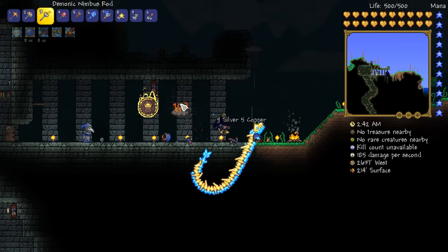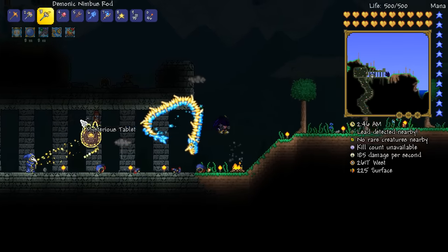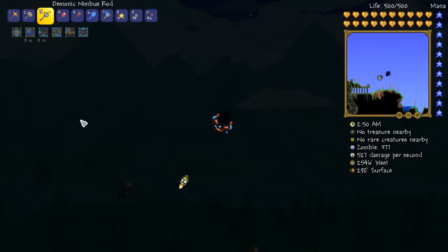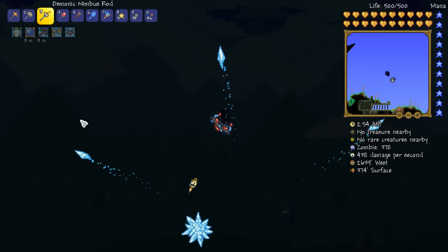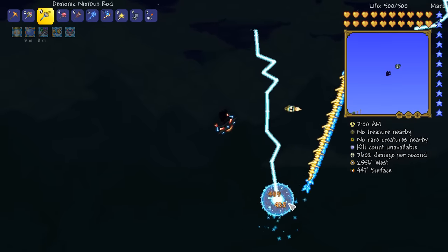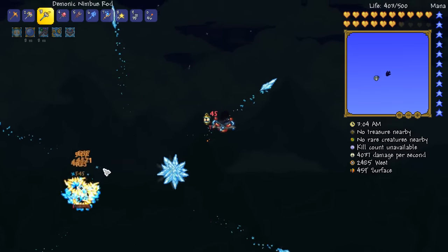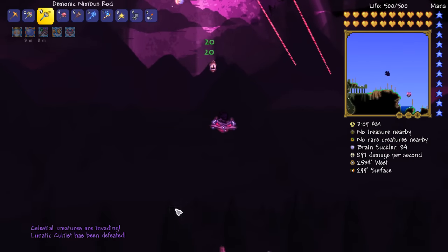Hello there, Cultists. Basically what's going to happen now is your Lunatic Cultist buddy is going to get absolutely destroyed. Here we go — let's see about kicking this guy's butt. If the dragon could actually start hitting this guy, that would be amazing. Yeah, there he goes! He's getting destroyed. Well, there we go — he just got destroyed.